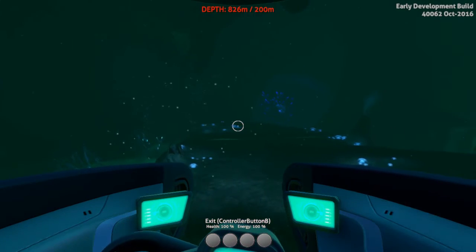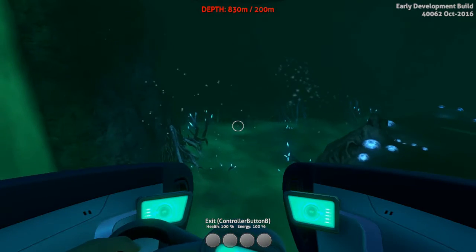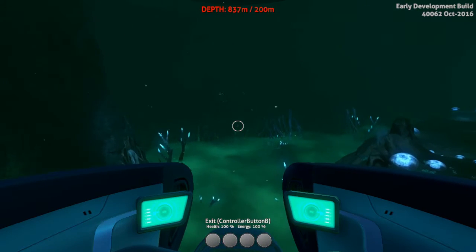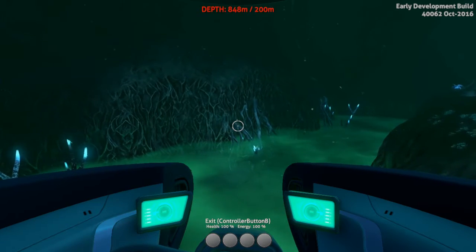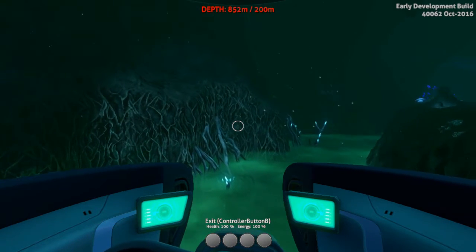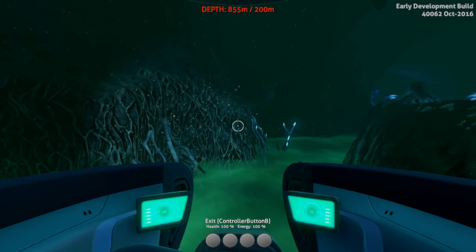There's been a lot of improvements to the Lost River Zone as you can see — a lot of cosmetic work. There are two new areas: one's the Ghost Forest and there's the Bone Fields, as well as the two old areas, the Lost River Junction and Lava River Connector, which have both been improved as well.